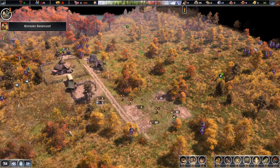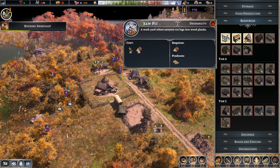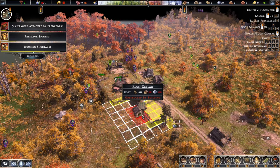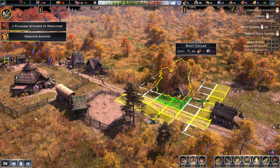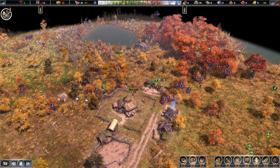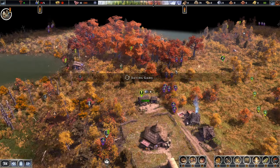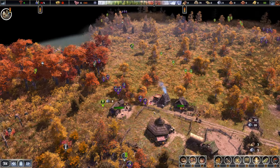Housing shortage — fully aware. Since we have some storage space, we can definitely do a root cellar. Someone attacked us once again right where the well is — so let's do a root cellar nice and close to our houses. Someone has been injured — I guess they've been fighting with some animals. Well, that's just part of the struggle of starting a new colony.